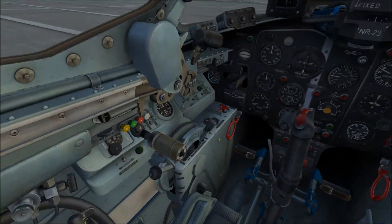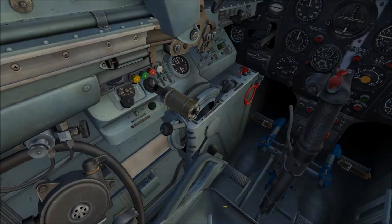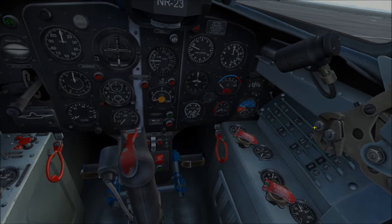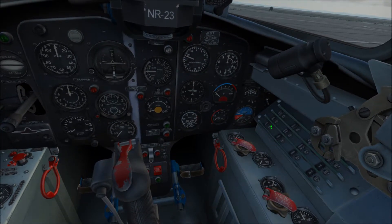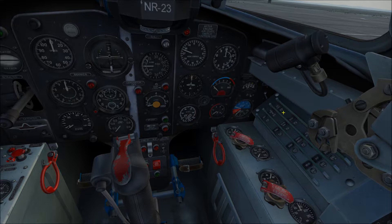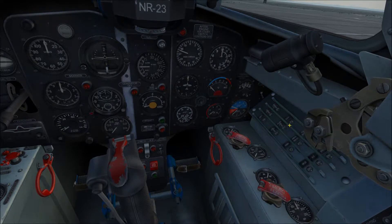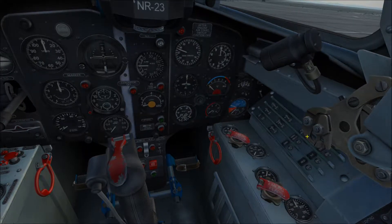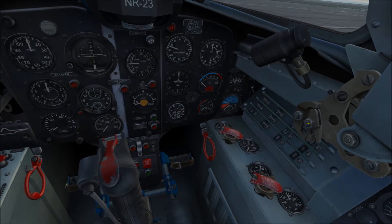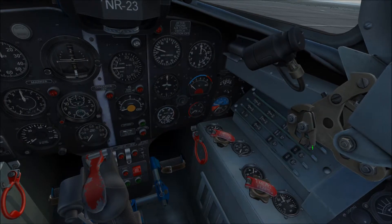Let's go ahead and crank open the oxygen, which is this knob right here — rotate it counter-clockwise as much as you can. Then let's activate the circuit breakers. You'll have to lean down a bit to see them all. You'll be skipping over the battery — which they call the accumulator — to start with. You want the generator, the nose light, the trim master, the artificial horizon, the radio switch, and the arc switch. There are only three in one row and four in the row buried underneath.